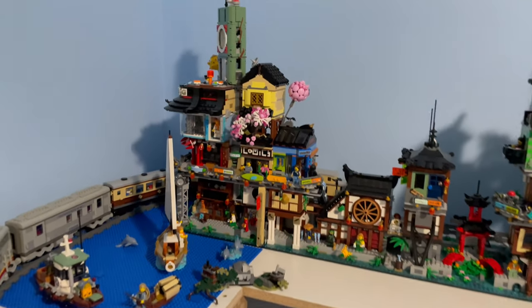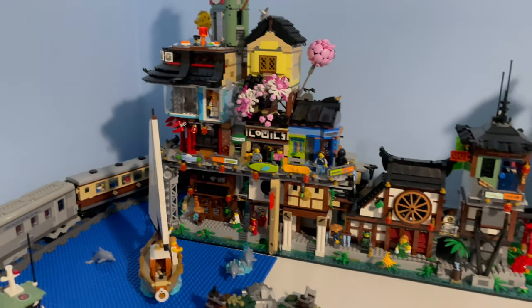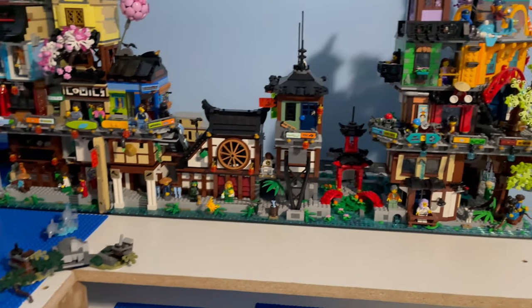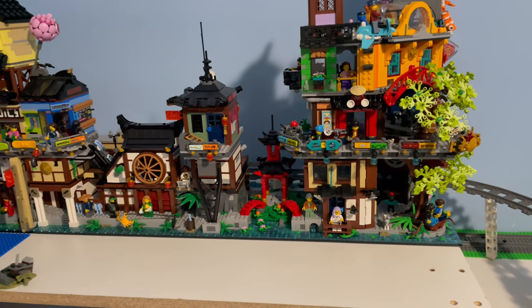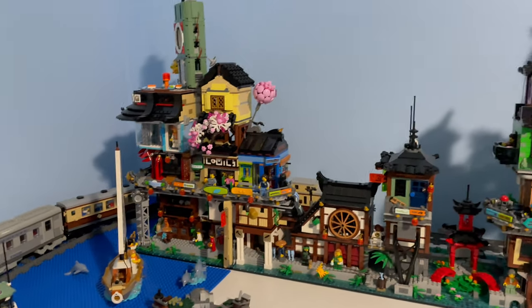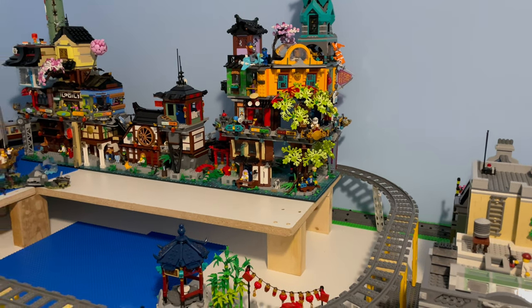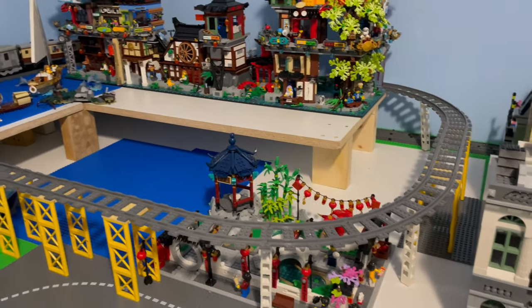And then our Ninjago City, which is definitely my favorite part of our LEGO City — I love Ninjago City. It's definitely my favorite trio. It does upset me on the location because it is hard to see the back side, which is so detailed. I've been brainstorming on ways to implement this somewhere else into our city so we can see it, but we're going to run with this layout and look forward to changing it in the future. That has our Santa Fe on an elevated train track all the way around it.